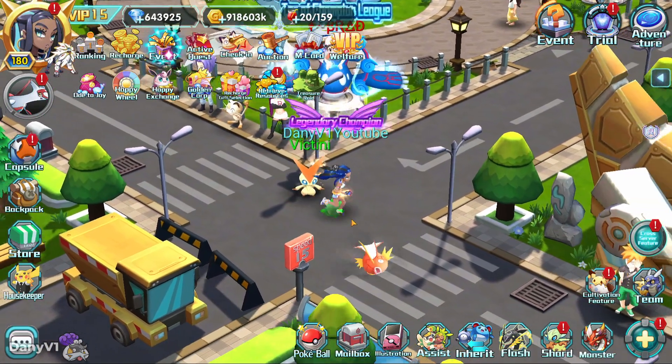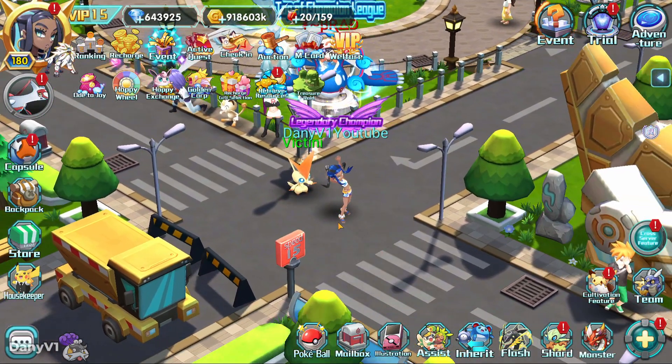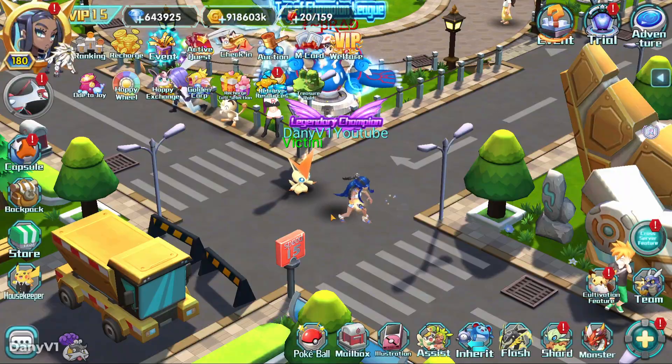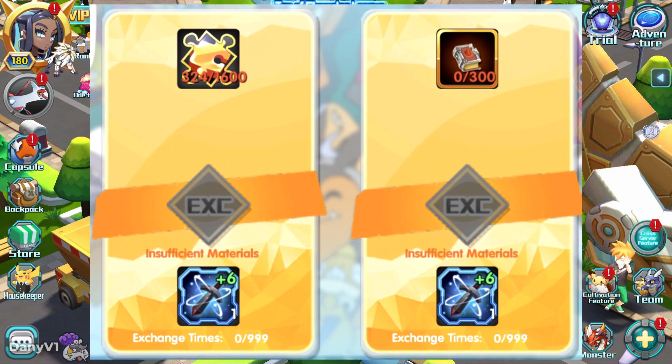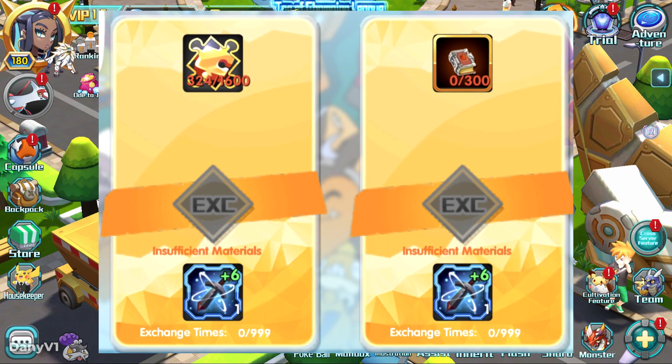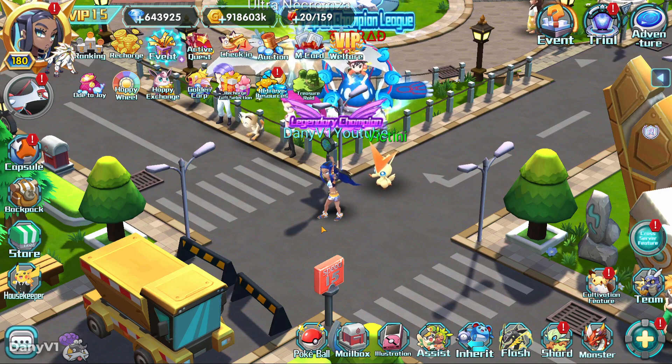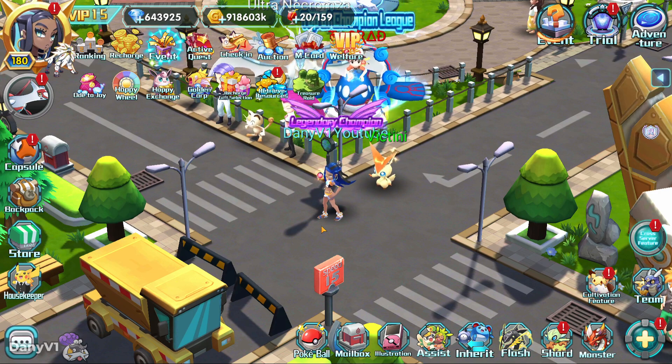Another use of Unishards can be held items. For Pokemon like Overlord Rayquaza, or if you are a whale, Overlord Sword and Shield, you can get their held items already at plus 6 for 1600 Unishards or some Firebooks. But obviously if you want to save money, you don't want to spend Firebooks like that, so you prefer using Unishards for those if you can.